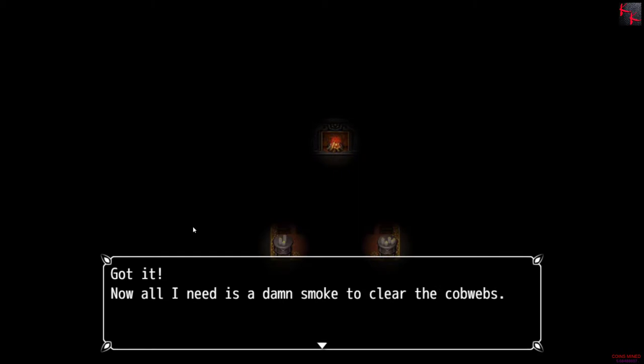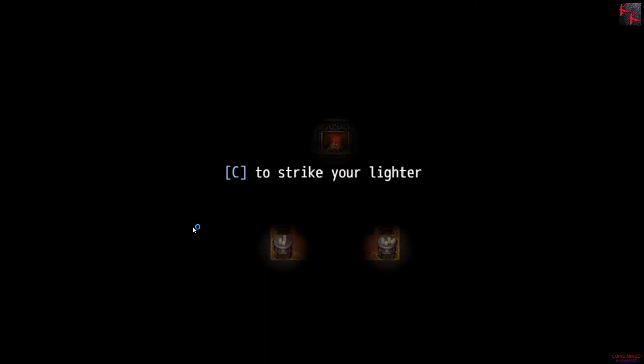All I need is a damn smoke to clear the cobwebs. Damn it, I'm all out! Let me yell that to the heavens. C to strike your lighter. Strike multiple times to light it up fully.